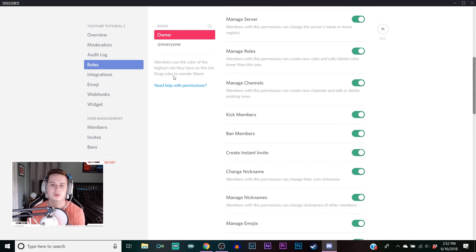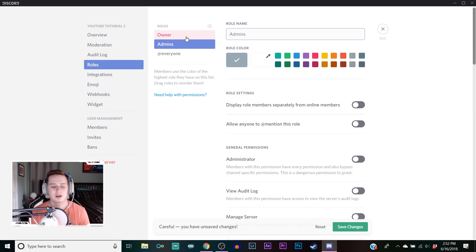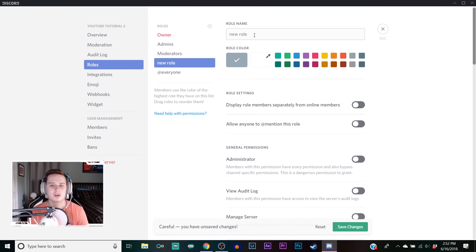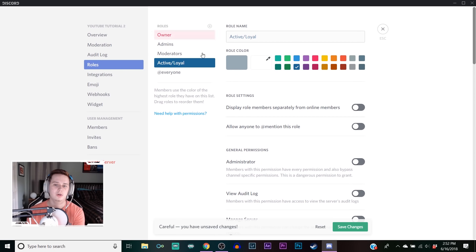Save changes - make sure you always click save changes. We're gonna add some more roles. I like to have an admin role, then a mod role for moderators. I also have a streamers role since we have multiple streamers in my server. I also recommend having an active or loyal role - just so people who are very active in your server get some recognition, like a blue color instead of basic white.